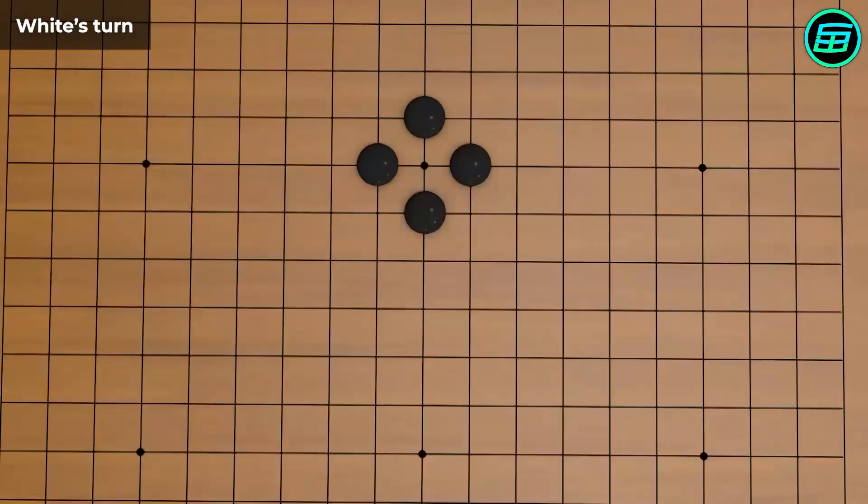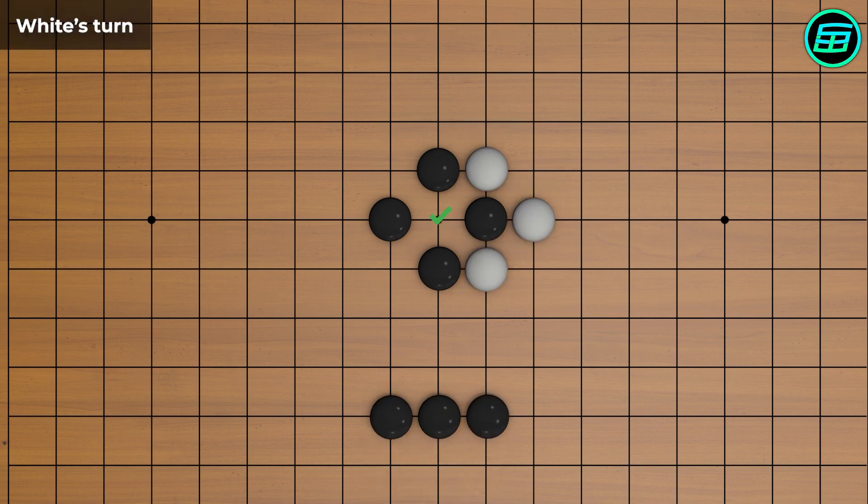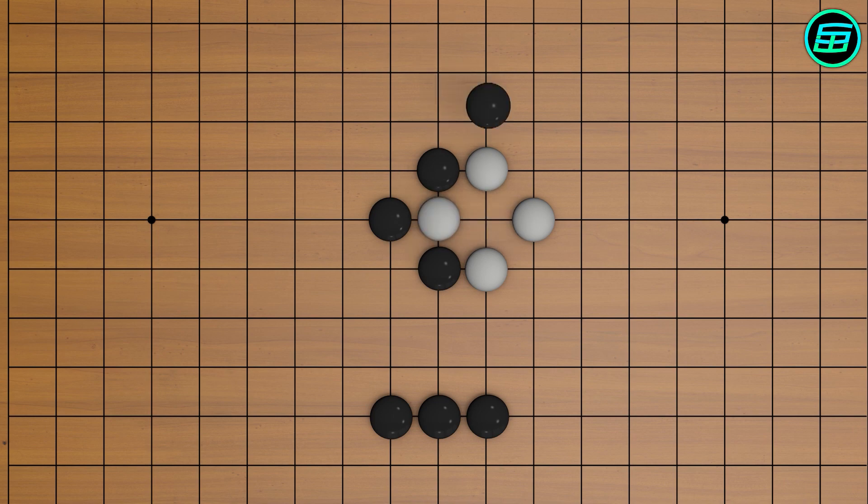An illegal move can turn into a legal move during the game. For example, if white plays like this, the illegal point turns into a playable point because if white places a stone here it can capture a black stone. However, after the white move, black can place a stone here and also capture the white stone. This situation can be endless and go on forever — it has a special name: Ko.